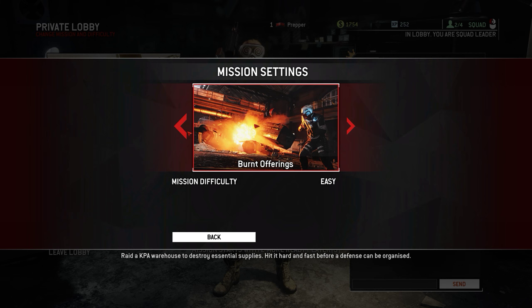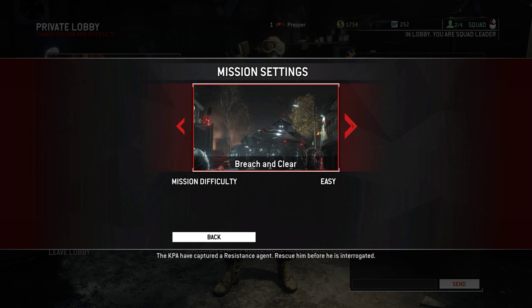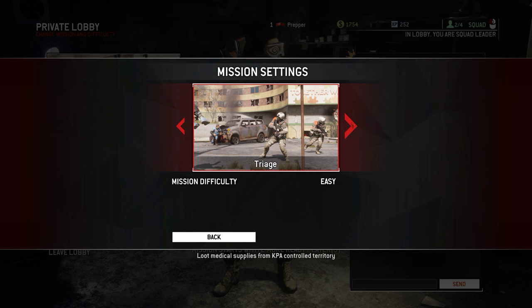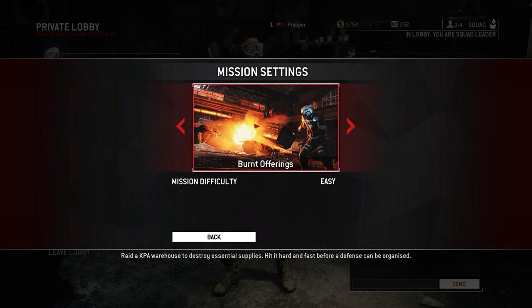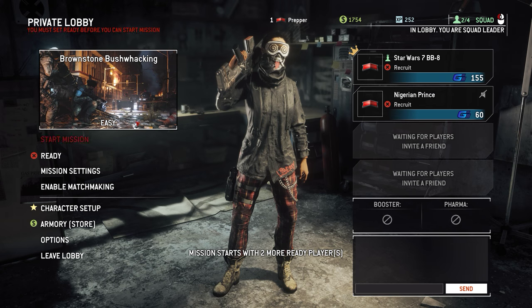Mission settings. We got burnt offerings — I think that's the one I did, where we got into the warehouse and blew up barrels. Boom patrols is second, then brownstone bushwhacking, breach and clear, indie forever, infiltration, a las barricadas, enemy at the gates, three birds, triage, Uncle Sam, and that's it. They made a lot of them. I guess they must have added more. I did burnt offerings once — you wanna try that? Try the one after it. Brownstone bushwhacking? Yeah, that one.